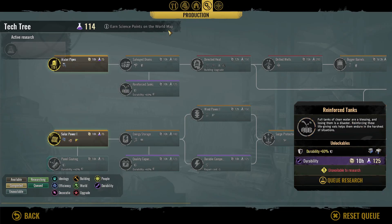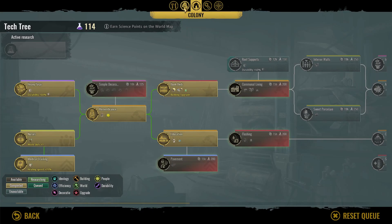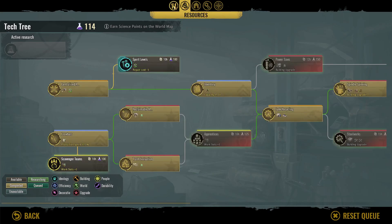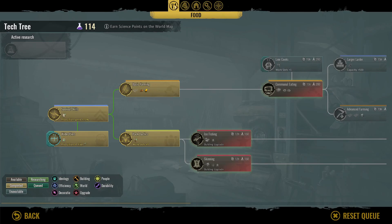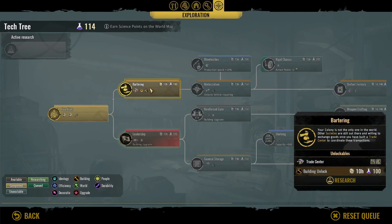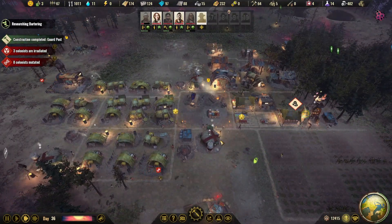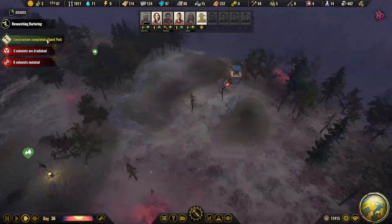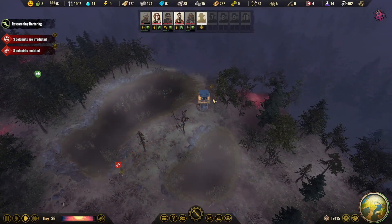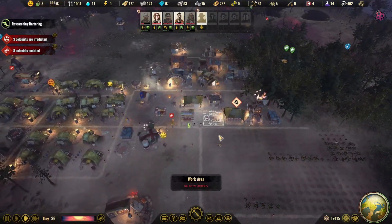We also need power at some point. There's a lot that we need but not that much we can get right now. We could do bartering — then we can trade with others. Let's go with that, because then we can trade for research points, food, medicine, or whatever. The other guard post is done as well, so they can do some exploration. Because people got healed, we have more carriers available now.